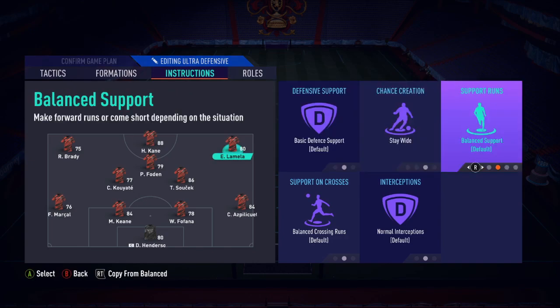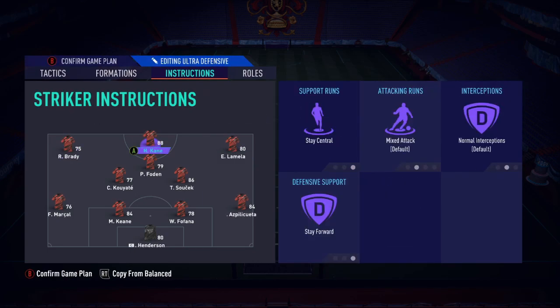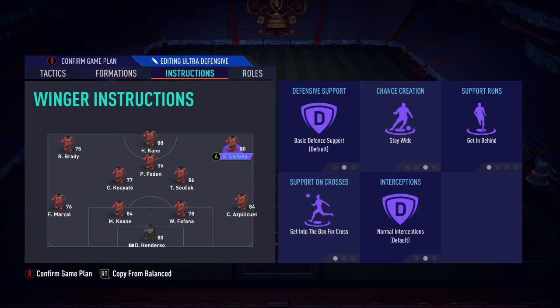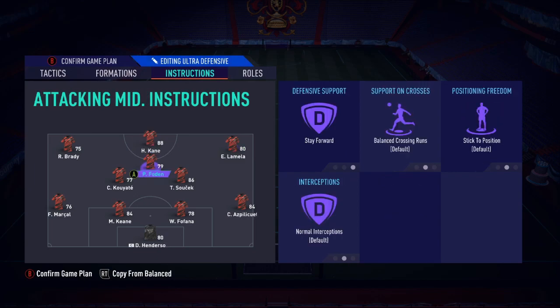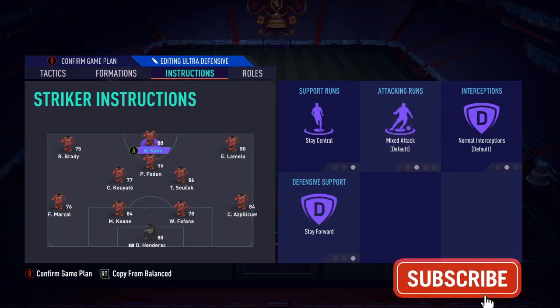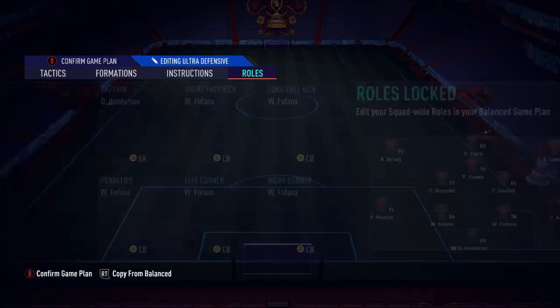For both wingers: stay wide, get behind, and get to box for cross — all three. Stay wide gives options to your right back and left back to stretch the opposition. Get behind is essential because they need to make runs in behind — if your striker is staying central and no one runs in behind on the wing, you lose that threat. And getting to box for cross allows them to transition quickly off the long ball and get into attacks early.